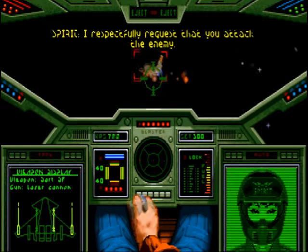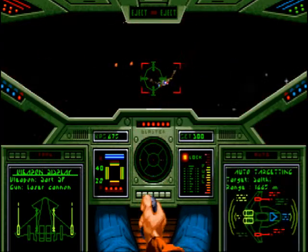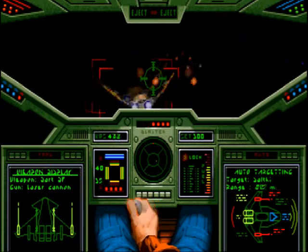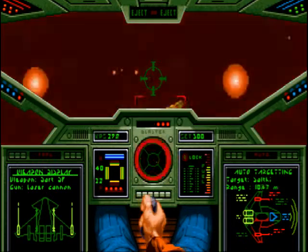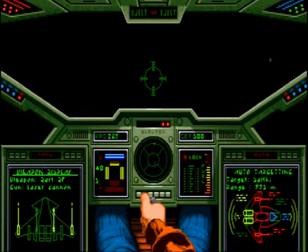You stupid — why did you fly in my way? Ask for assistance, right? Okay. Missile lock on me. Oh, it flew by apparently. Maybe not. Where the fuck is it coming from?